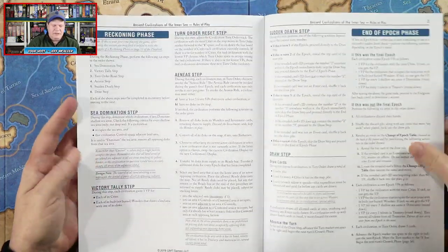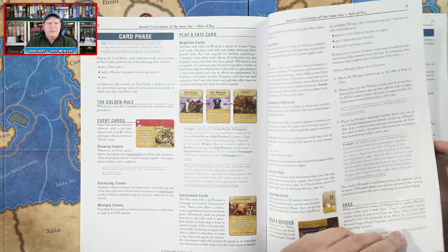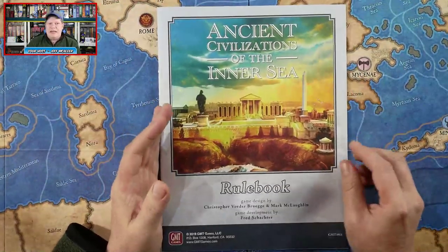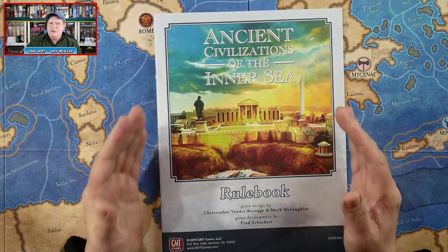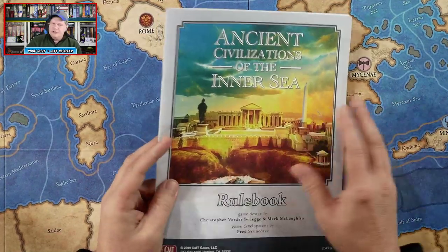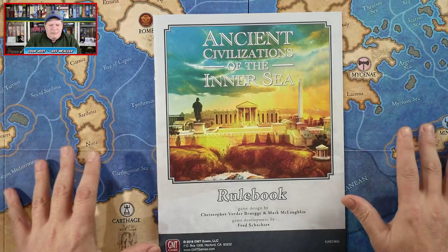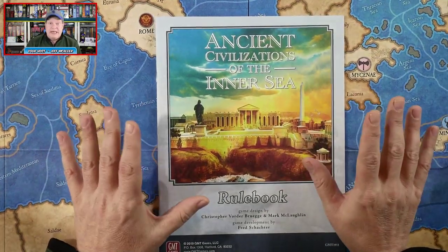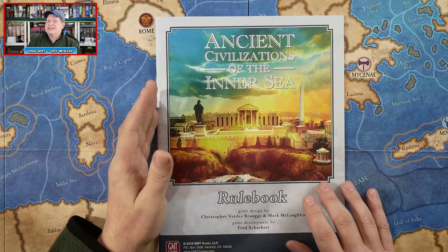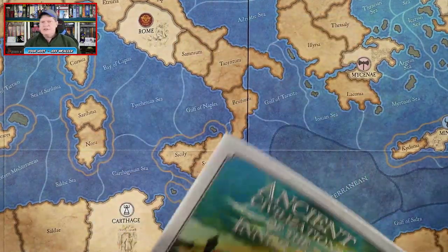And that's essentially the rules to the game — pretty easy. There are a lot of different steps in various phases, but you don't necessarily go through each and every one of them during every turn of an epoch. Don't be fooled by the game board or let it scare potential gamers away — it is an easy game to wrap your head around. It's not necessarily easy to win, but very easy to learn to play.